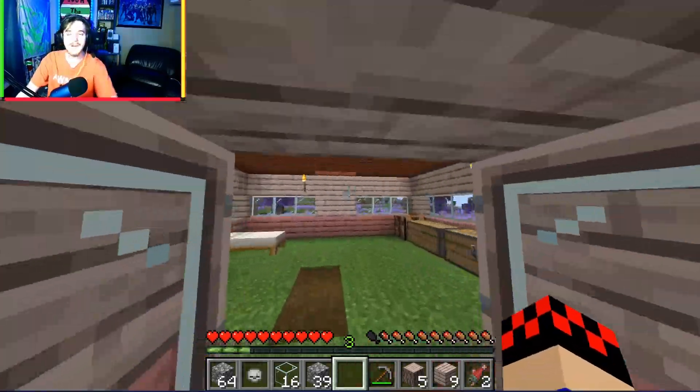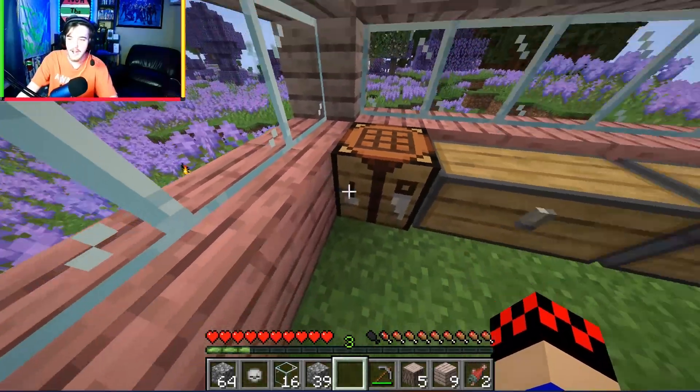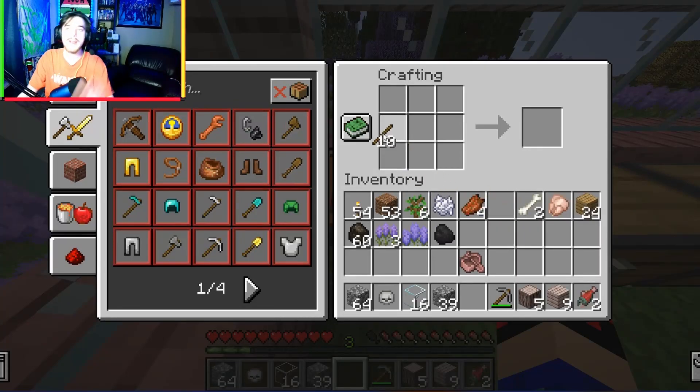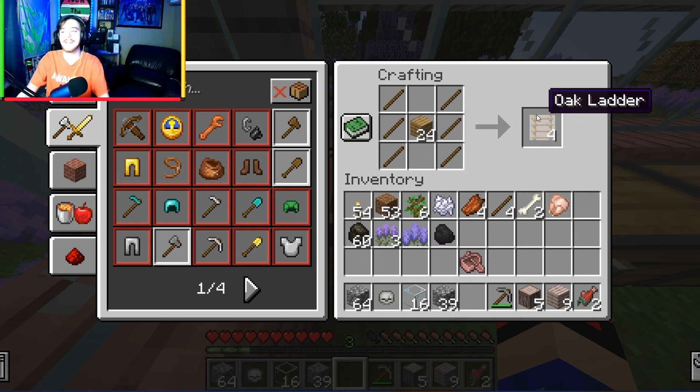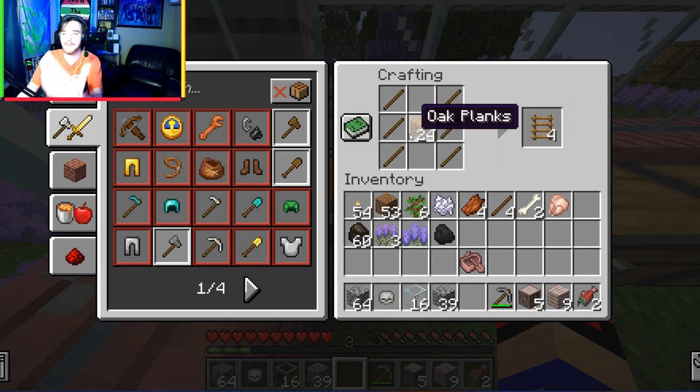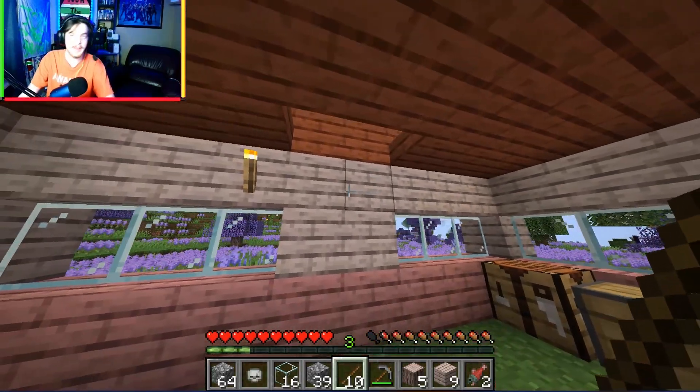In this video, we're going to continue doing the house. I actually figured out how to make ladders - the way to make ladders on here is like this. That's how you make normal ladders. It's a normal game - you use sticks. We're going to finish the house up and make it more safe.